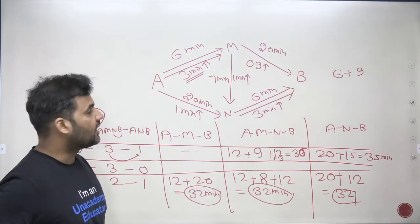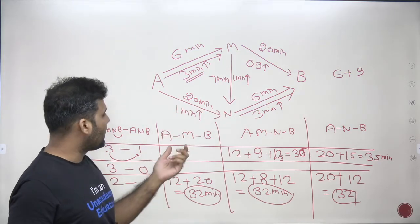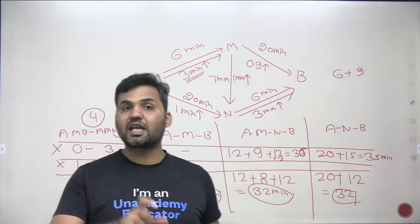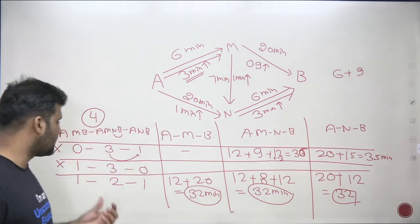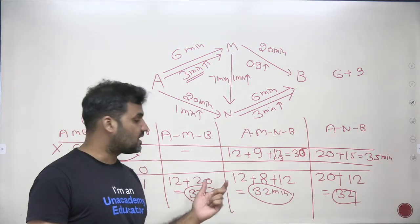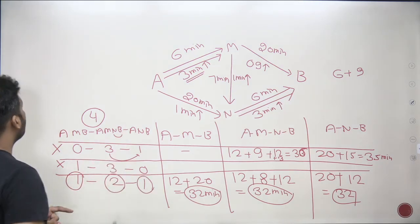Since all routes give 32 minutes, if any car decides to switch routes, the travel time will only increase — not decrease. For example, if an AMB car switches to AMNB, the time increases by three minutes on one segment and one minute on another. No car can reduce its travel time by disobeying the police order, so the 1-2-1 distribution satisfies the condition. Police must order one car on AMB, two cars on AMNB, and one car on ANB.